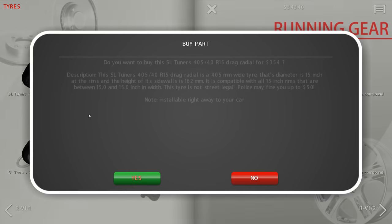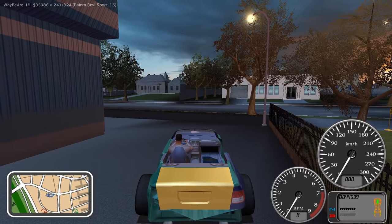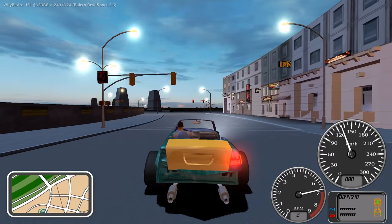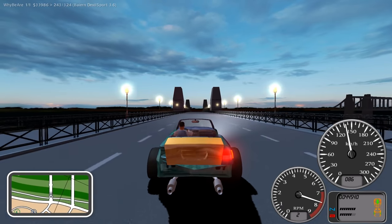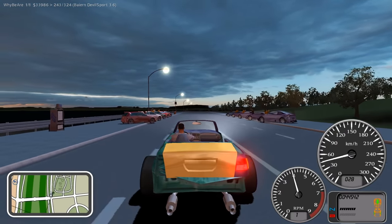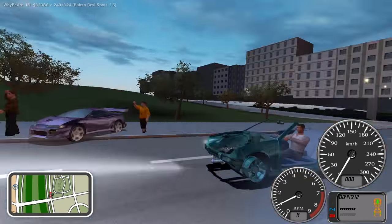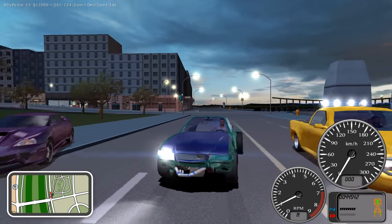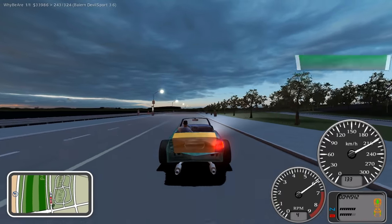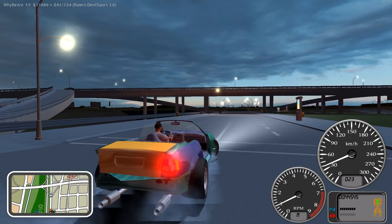We're gonna swap out the tires for a fresh set to give me the best possible chance. The big tires go back on and let's go try this out. It's a little bit bright out but apparently it's still nighttime and we can still do drag racing. First race - Ole Gromov in your hauler, that's a truck. You ain't gonna stand a chance - bye bye! That's the first guy I've raced who has the red classified car and he got destroyed.